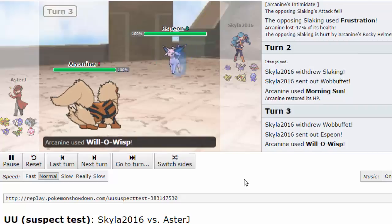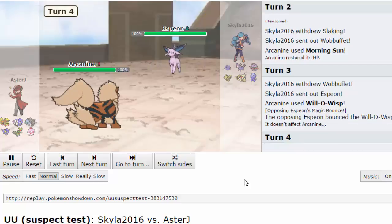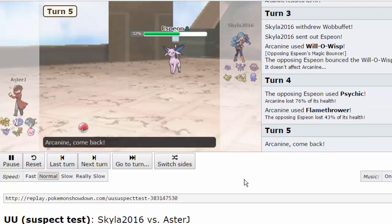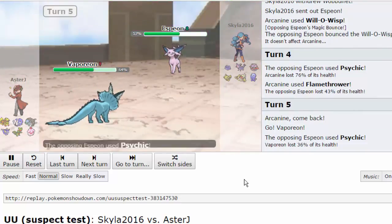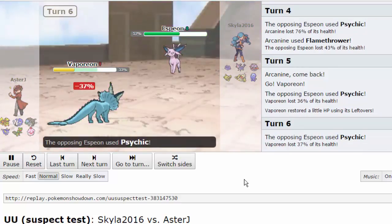I go for Morning Sun to gain back some health - Slaking can't attack in consecutive turns. He brings in his Wobbuffet and I figure I can status it with Will-O-Wisp. Espeon bounces it back with Magic Bounce. I want to gauge the damage from his attack so I go for a Flamethrower to see how much I do. His Psychic does way too much so I switch into my specially defensive Vaporeon.